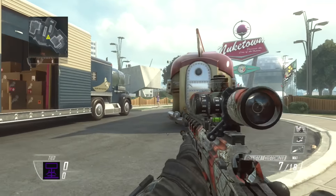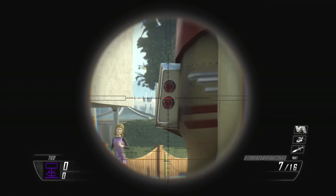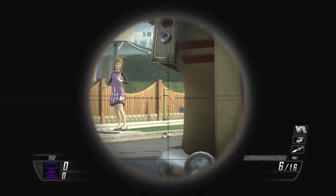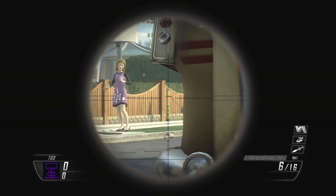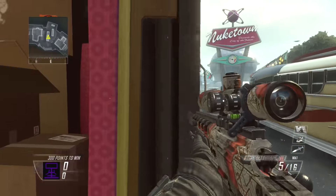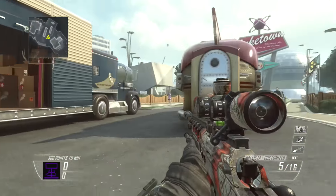It also works out because when you hit this, you come right here and you see this little light — it's like the edge of the bus. You line that up with this little yellow pole right here, and they're going to spawn right there in front of you, right where mannequins should be.